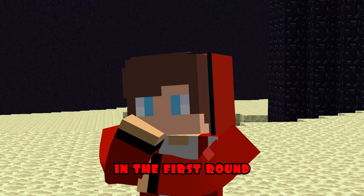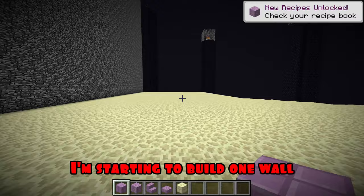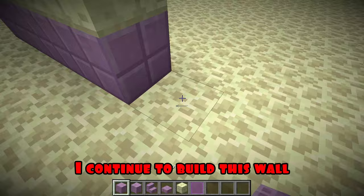In the first round, I will use purple blocks and end stone blocks. I'm starting to build one wall, not forgetting to leave gaps for windows. I'm putting purple glass in this window and continue to build this wall.